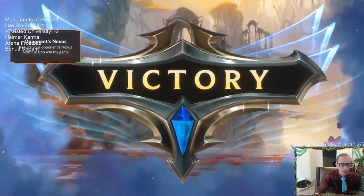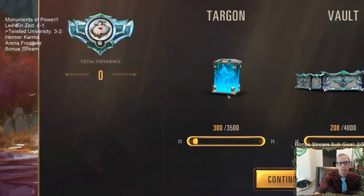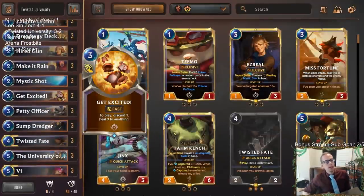I was focused on finding an answer for They Who Endure, but I should have been focused on just killing them. So Vi would have been the better play. But that's okay — we got the win. Three and two. Our deck actually looked pretty good. We lost to the deck with Reckoning — that mid-range Frostbite deck is going to be just a terrible matchup. That deck destroys small unit decks.